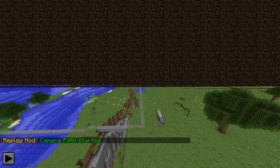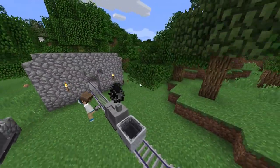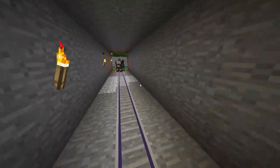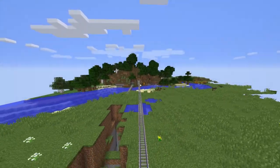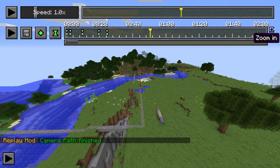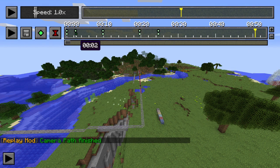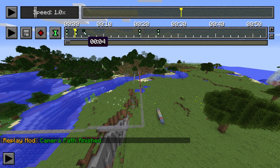Press Play to preview what you've created. It's not perfect if you only spend 20 seconds on it, but you can see the camera fly down the tunnel, pass the cow, go along the tracks, and then rise up in the air. To change speed between keyframes, drag the keyframe markers — move the camera keyframe to make the camera move faster or slower between those points.